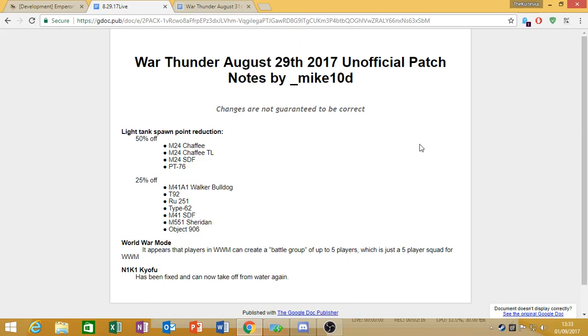The second change is to World War II mode — they've created the option for battle groups, and if you're playing World War II mode, you can have a five-man squad. The final change for August 29th was to the N1K1 Kyufu, which has now got the ability to take off from water again, as it couldn't previously achieve the speed and would end up nosing over and exploding. So this is an all-around good change for the N1K1.